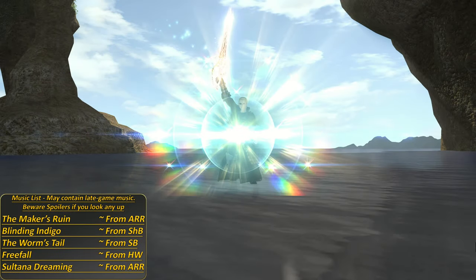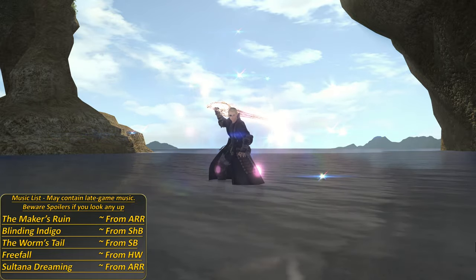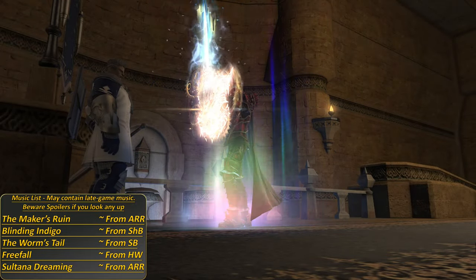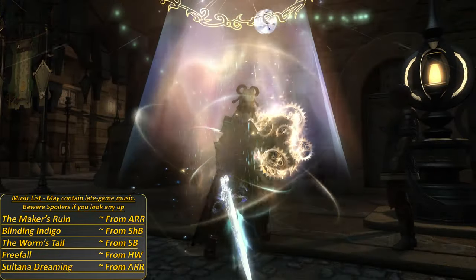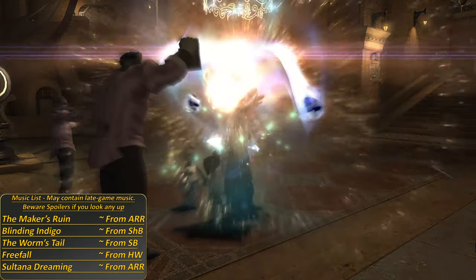Welcome to the tank role actions guide. Here we'll go through our role actions to explain their uses for newbies while still going through multiple higher-end content uses. You should be treating these skills as an extension of your job toolkits, with some actions being extremely key for proper survival. As a tank, your main goal is to keep enemy attention by doing damage and minimizing the damage you take, but your role actions can do that and much more.